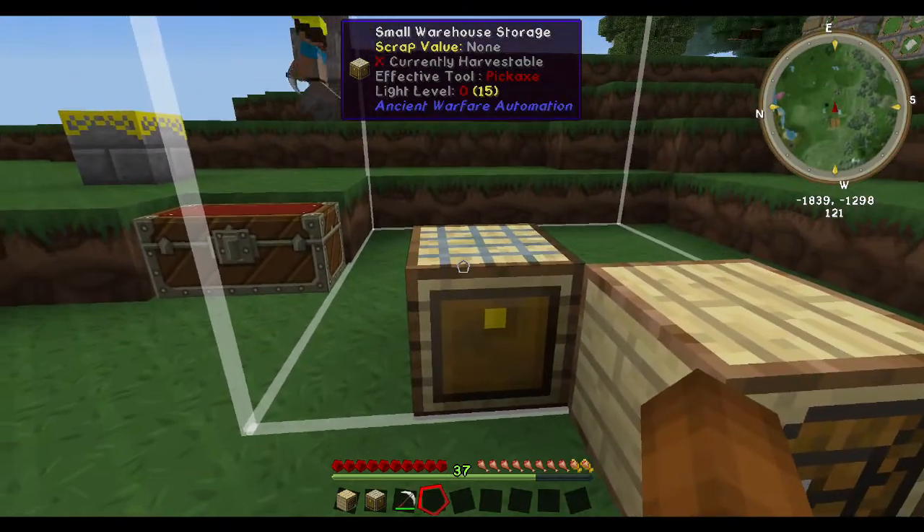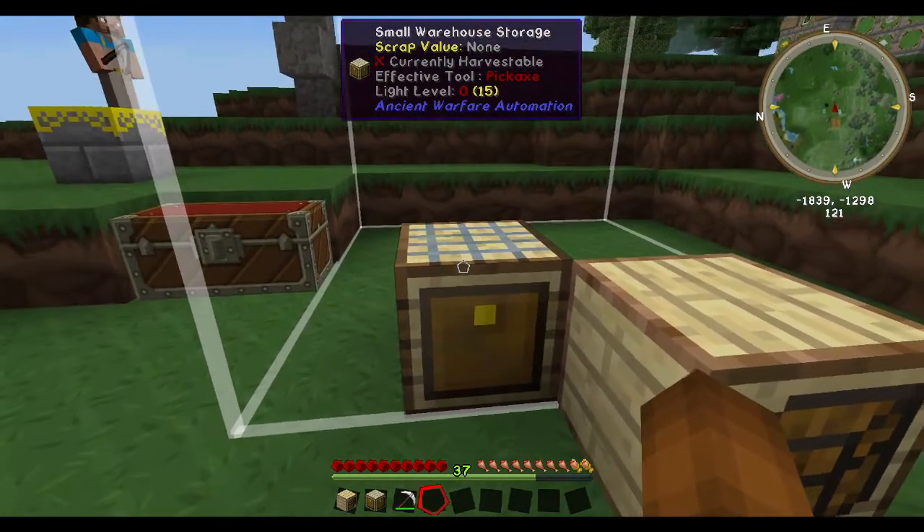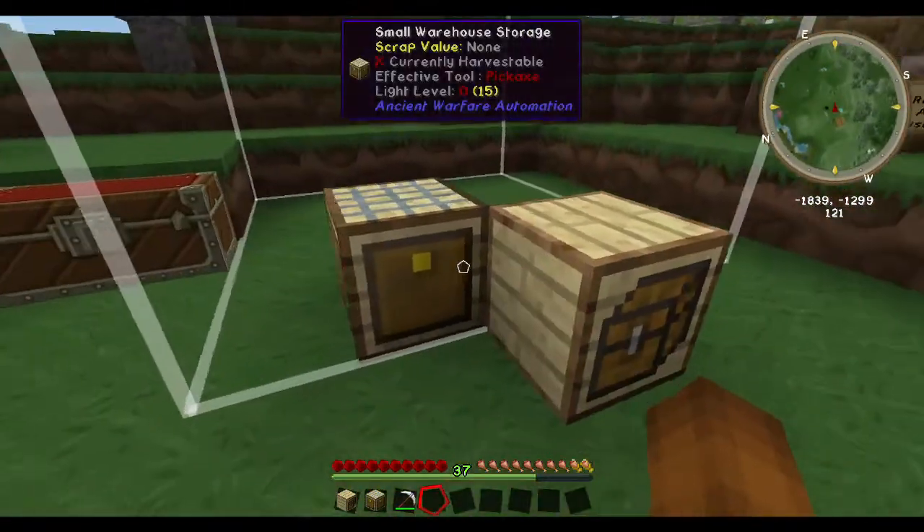The other thing we need is a small warehouse storage. These act like chests and we can put as many as we want in here to fill up this multi-block.